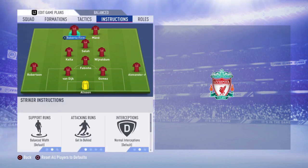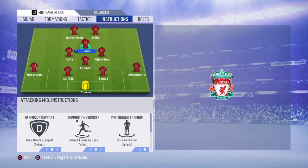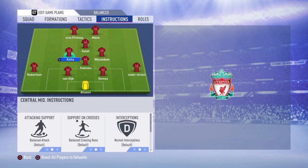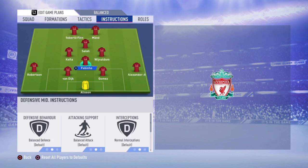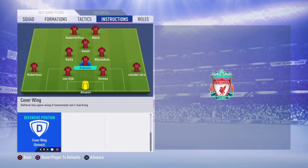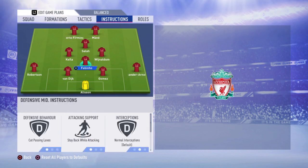For both strikers it's going to be get behind and stay forward. These are the best custom instructions you can give them. For your CAM it's going to be stay forward. Do not touch your left CM and right CM — just leave them at default. At your CDM we're going to put cut passing lanes, stay back while attacking, and cover center. He just has to stay back, stay in the middle of the field, and try to cover you when you're getting countered or win back the ball whenever you lose possession.